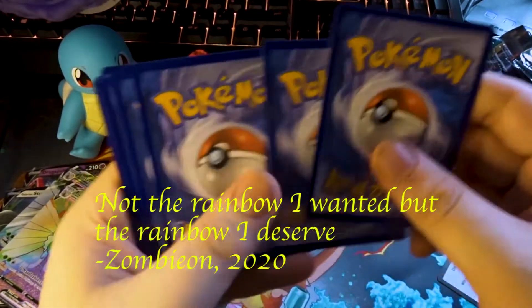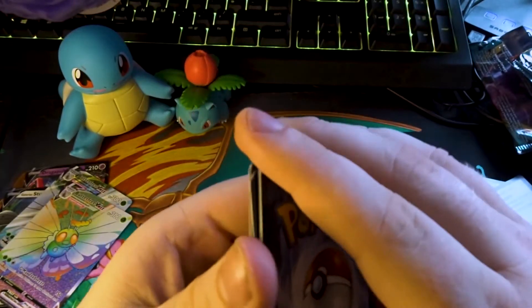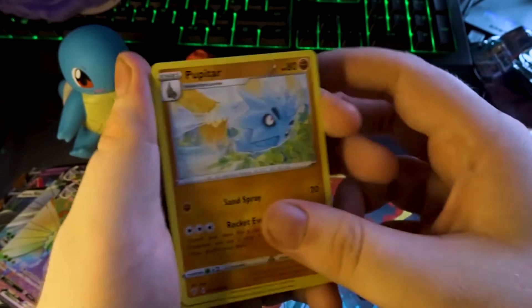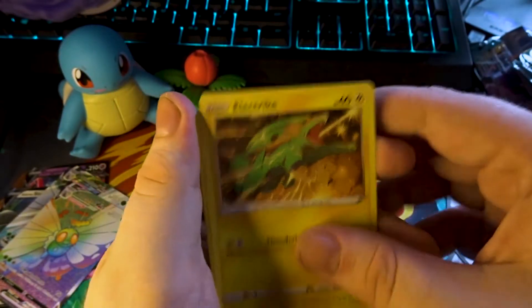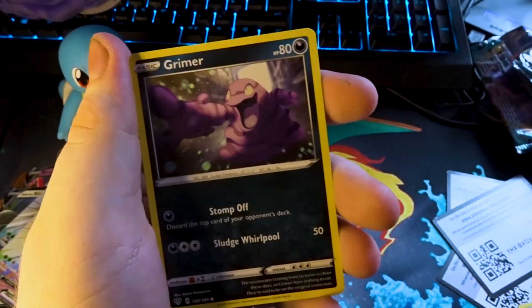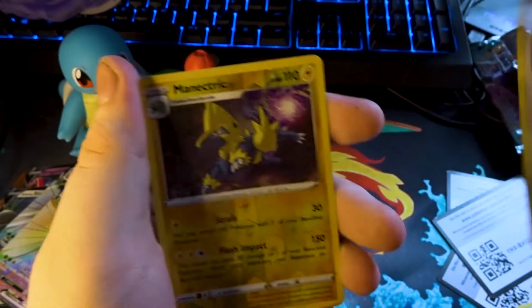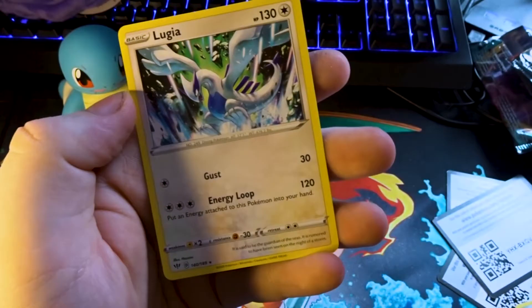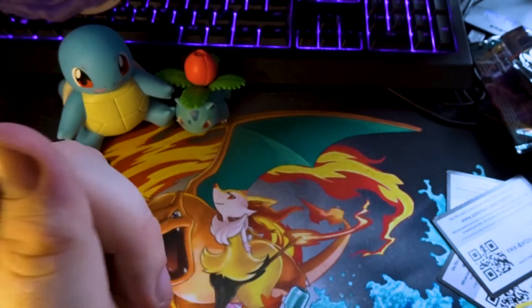Not the rainbow I was after, but not the rainbow I wanted — but the rainbow I deserve. Double dinosaurs again, Fletchinder, Electric, Mr. Mime, Galarian, Grimer, Klang, Klang, Skitty. Minccino as the reverse. And on the end it's just a plain old non-holographic Lugia.